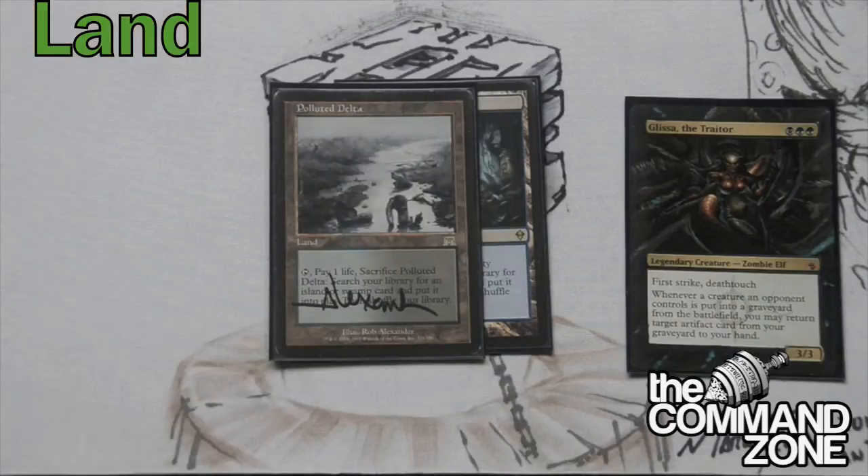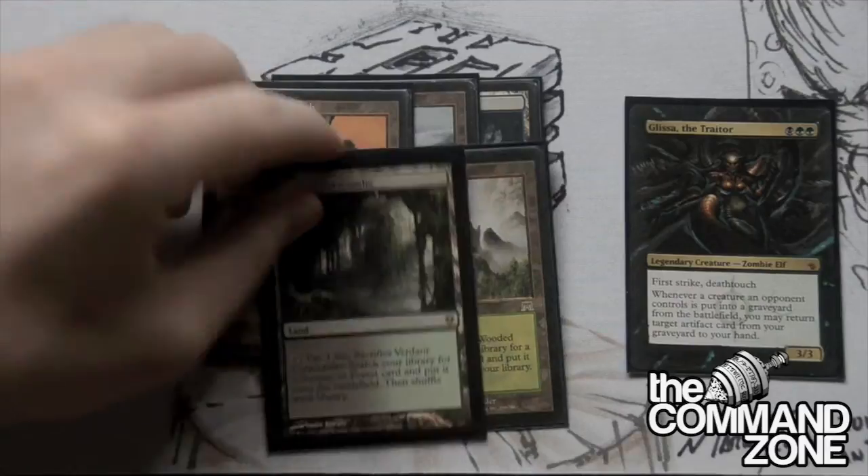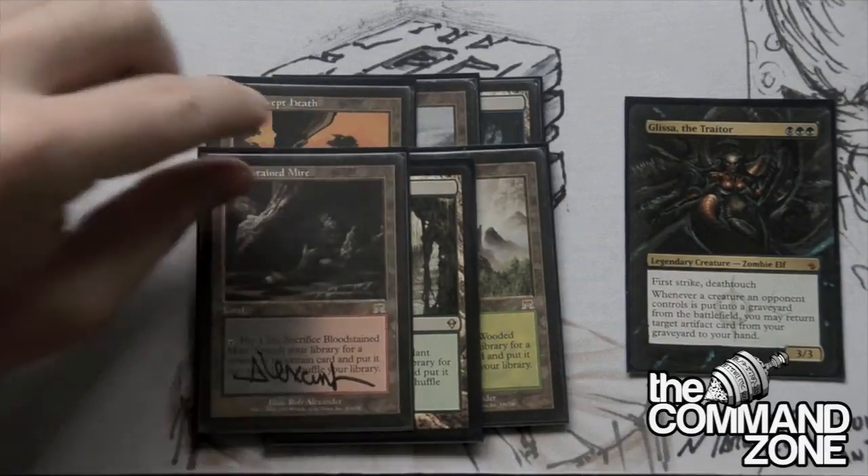We have Misty Rainforest, Polluted Delta, Windswept Heath, Wooded Foothills, Verdant Catacombs, and Bloodstained Mire.